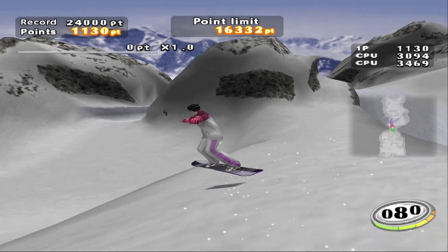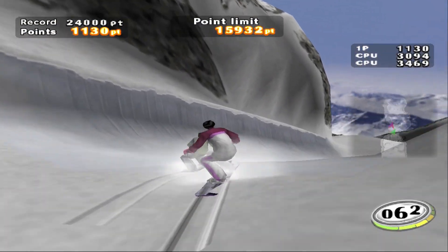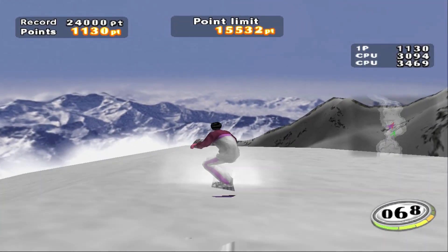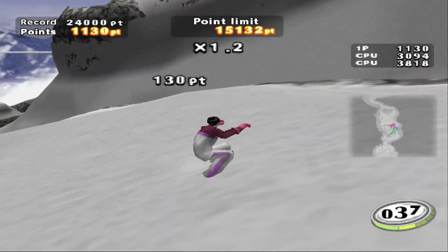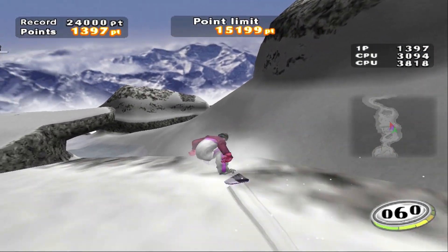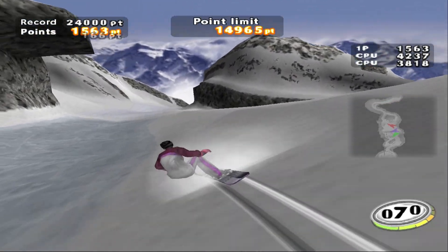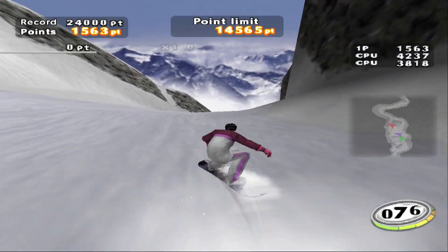The X button is to jump, circle for quick turns, square for brake. You can then use the four face buttons while in the air for tricks, but this isn't SSX, so don't go expecting flips and elaborate maneuvers. Instead, it's just basic, forgettable stuff that your 98-year-old boomer grandma could pull off.